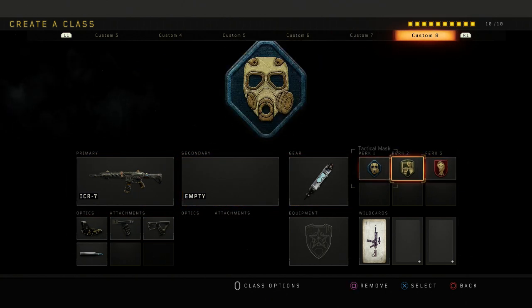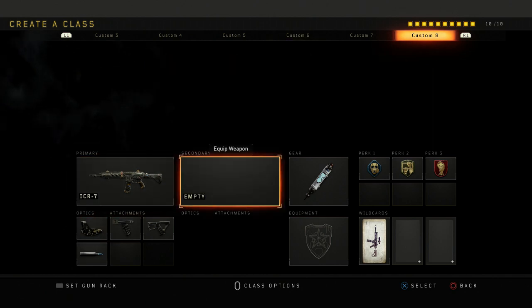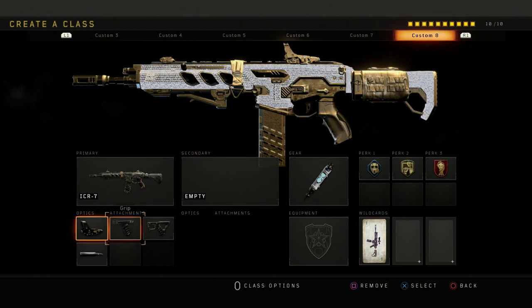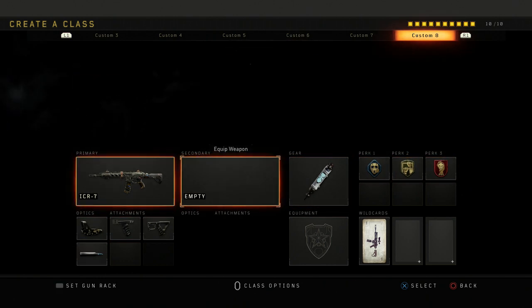Then I got this ICR SND class. I have FMJ on this one just because it's an SND class — you can wall bang bomb sites like I already explained. Pretty good class for SND.